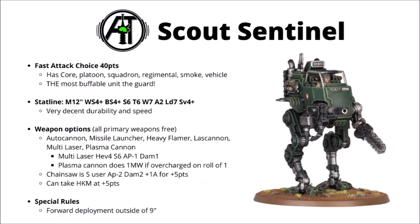The two variants of Sentinel are a couple of different fast attack choices for Codex Astra Militarum: the Scout Sentinel and the Armoured Sentinel. They both have their own datasheets, and I'd say they've got more similarities than differences, but they do have a few pros and cons between the two. The Scout Sentinel is a bit cheaper at 40 points, and Sentinels in general have a whole bunch of very helpful keywords for the Guard.